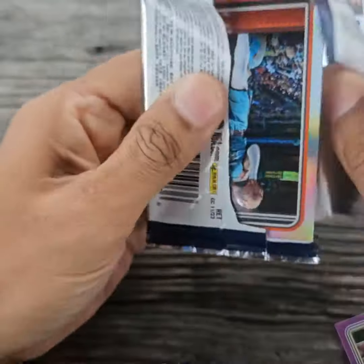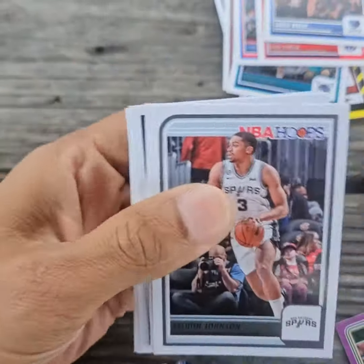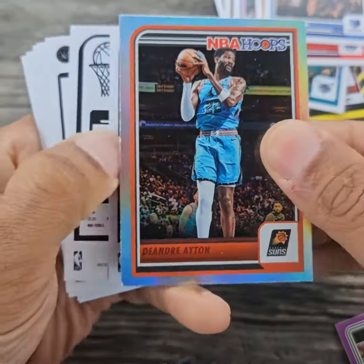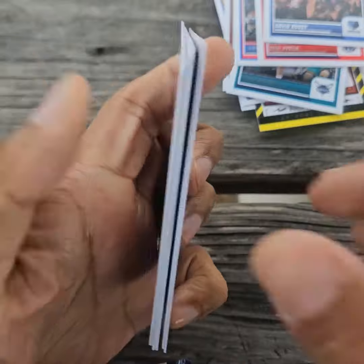Bucks, I believe, are number two in the East. And we've got here a Silver Foil of DeAndre Ayton. Not bad.